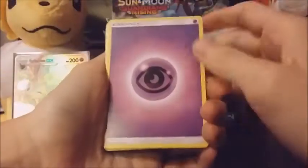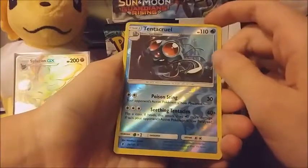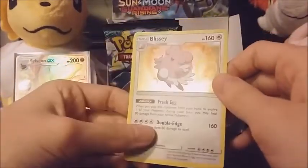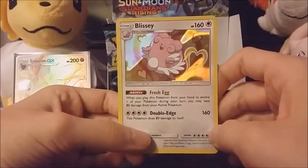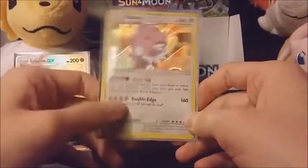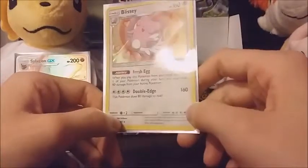I should probably count and see how many holos and stuff I've gotten — see if I can calculate how many more I'll get. I'd rather have it be a complete surprise. Psychic energy, Watchdog, Enhanced Hammer, Barboach, Carvanha, Tailllow, Jangmo-o, Delibird reverse. That is cool looking artwork. Reverse Tentacruel which is just an uncommon — this set is gigantic. And I got another Blissey holo — well, this little guy's for trade if anyone's interested.